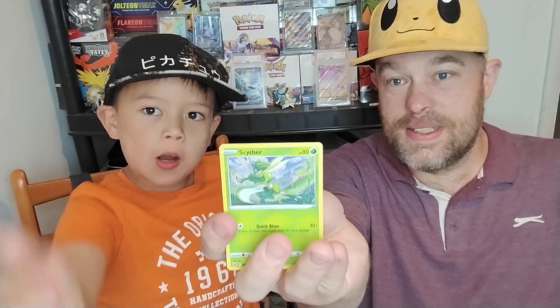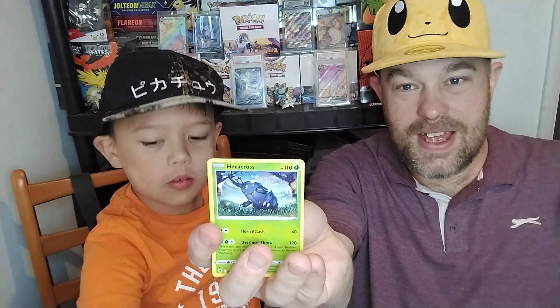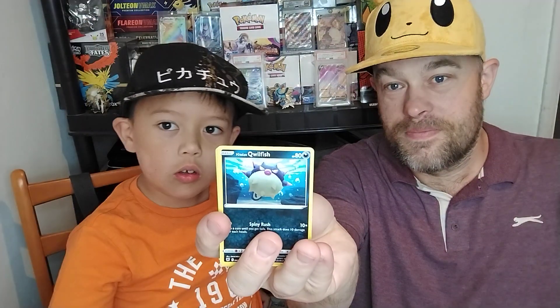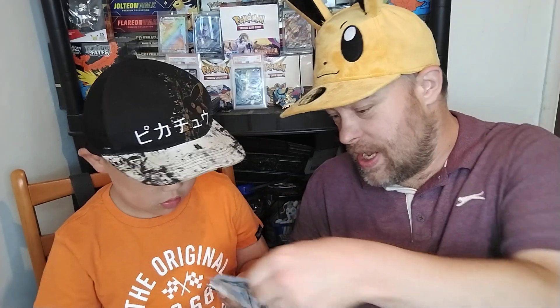Dark Patch, Cypher, Eevee - like a bit of Eevee - Heracross, Mantine, Realfish, Dark Patch Reverse. That's a good start. Darkrai V - I really like that card. I saw the sneak peek, you saw the code card, yes. Second pack of Astral. So a solid start for Astral Radiance. We've got that and it is a nice V.